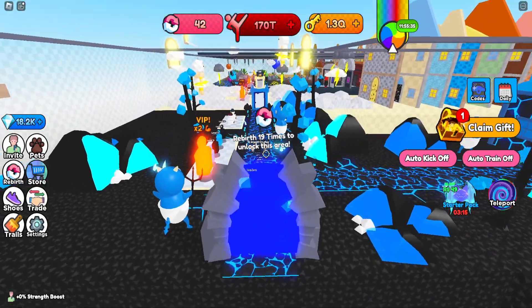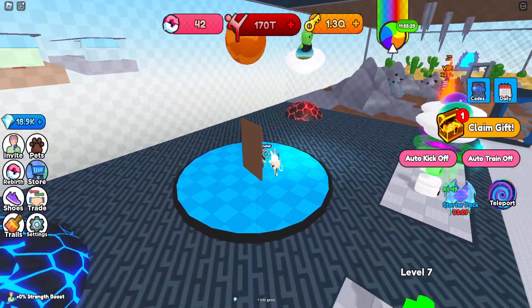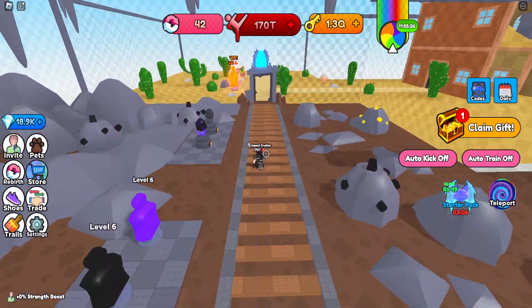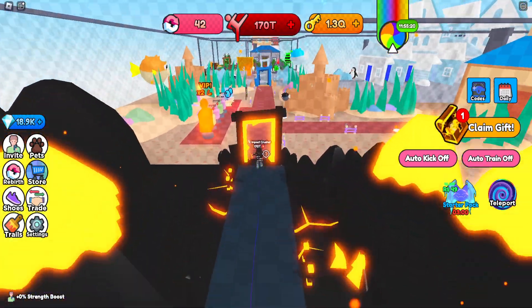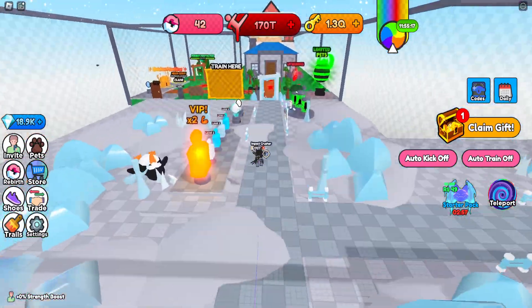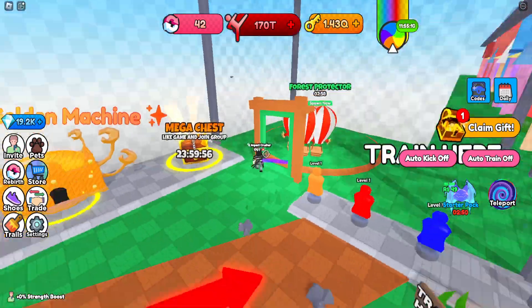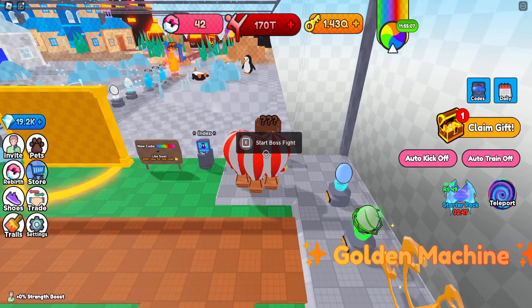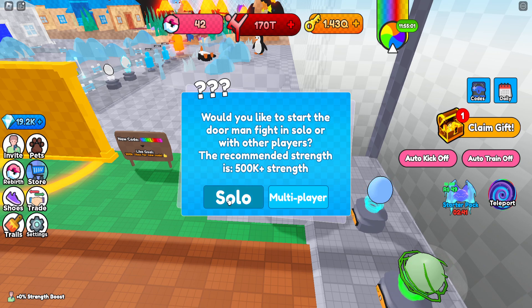I'm not going to use the teleportation tool — I just prefer running down the map. Boom, there's the next one: 690 gems. The previous one I think gave around 2.5k. We're going all the way into the starter zone to do the boss there as well. Do it solo — don't do it with others unless you really can't. There you go, 276 gems. Doing this solo gives you 5k gems; split with others, it gets divided — two people means 2.5k each.